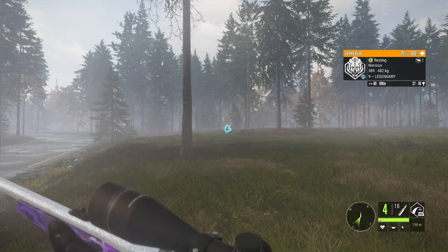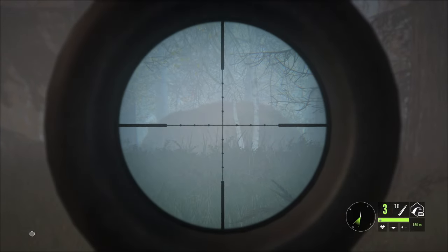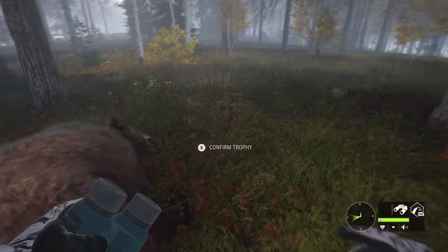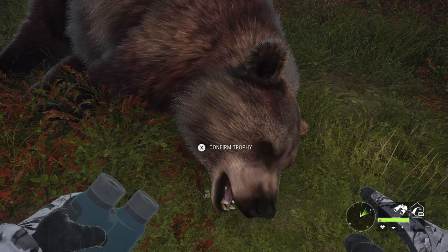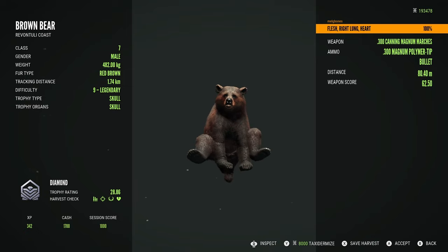We're starting off here on Revontuli Coast with a 9 legendary brown bear. He's got a pretty good estimate of 27 to 30, so I was pretty confident this guy was going to be a diamond and hopefully a big diamond. He was sat resting and I managed to drop him on the spot, so I was hopeful that I'd hit the heart. Picking him up, I had actually gone through the right lung and into the heart, which is why he dropped.